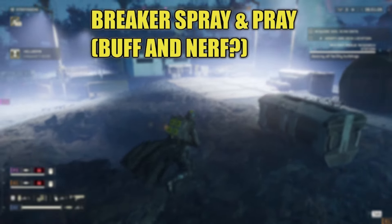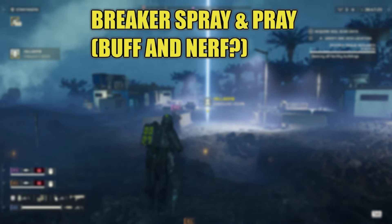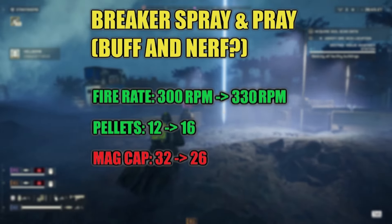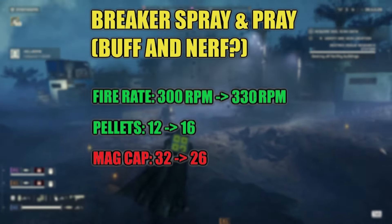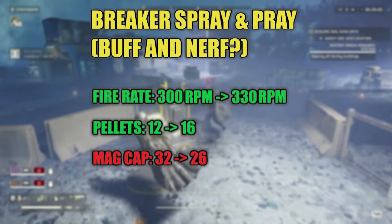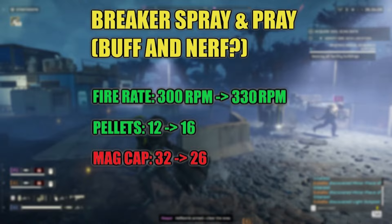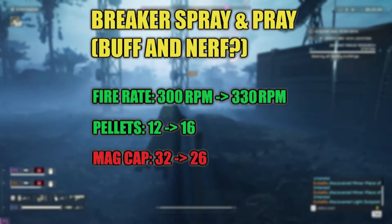The SG-225SP Breaker Spray and Prey got some specific stat changes: the fire rate was increased from 300 rounds per minute to 330 rounds per minute, and the amount of shotgun bullets per shot was increased from 12 to 16. They also added a slight nerf, reducing the magazine capacity from 32 to 26.